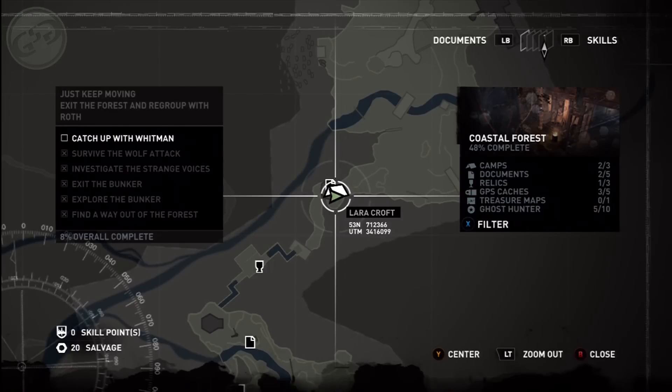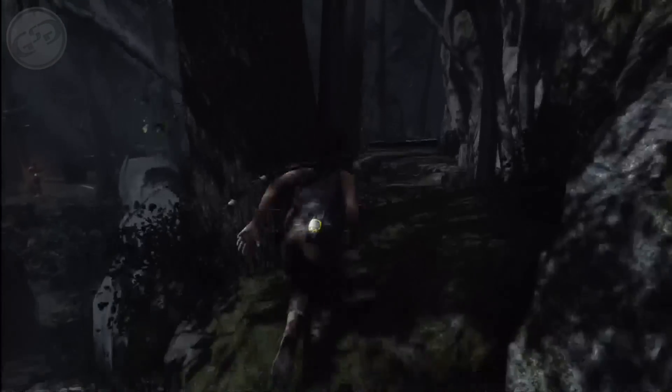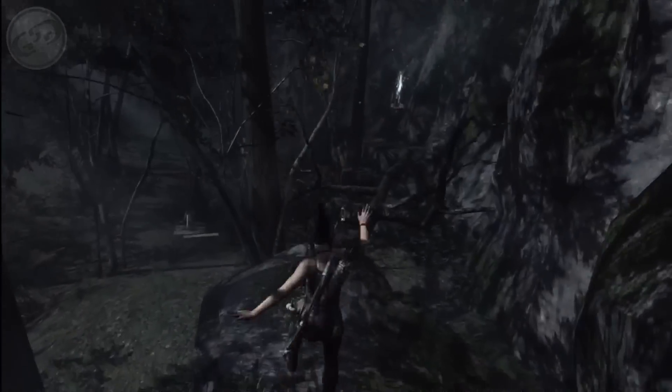Starting from the camp again, this time head out and stay to the right. You're going to make a jump over to another rock and on that rock there's going to be a GPS.